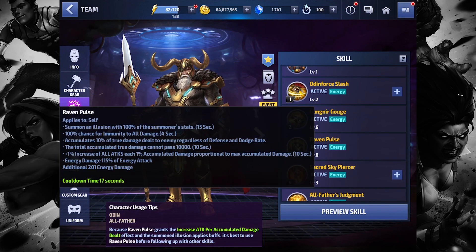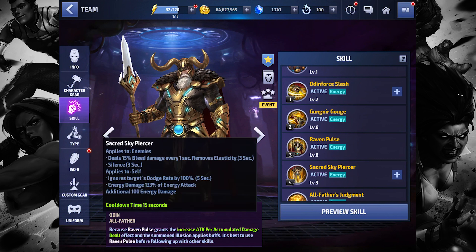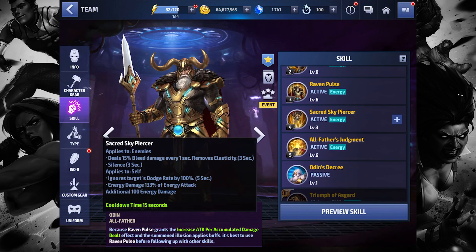The second skill also guards against four hits for five seconds, and you can move with the v-pad while using the skill — pretty nice. Third skill summons an illusion with 100% of the summoner's stats. This is an interesting one — in the skill preview there's a 100% chance for immunity to all damage for four seconds, and most importantly, accumulation on damage dealt — pretty damn nice.